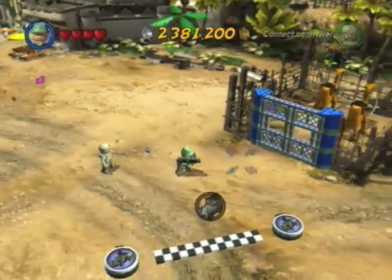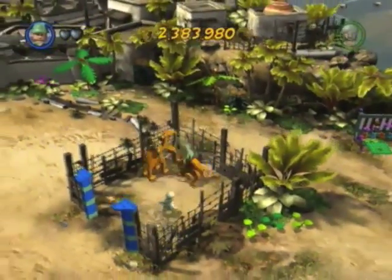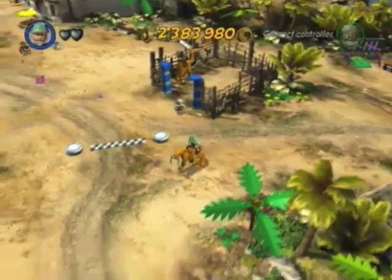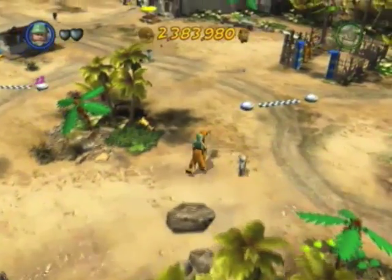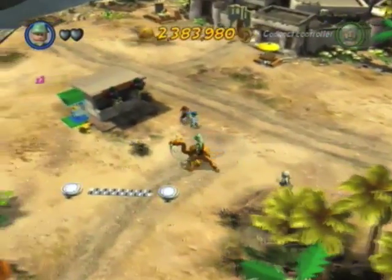Going back to this metal gate here — use the Bazooka Guy to blow it up. And camels! The awesomeness of desert animals. There's actually a race for this thing too, believe it or not, seeing how slow it is. It's a very weird thing to have a race for, but this is probably the easiest race you will ever have to do.